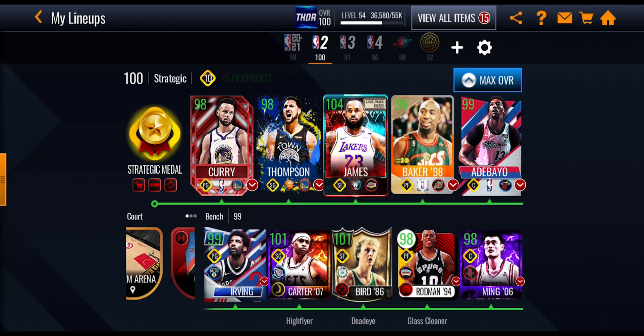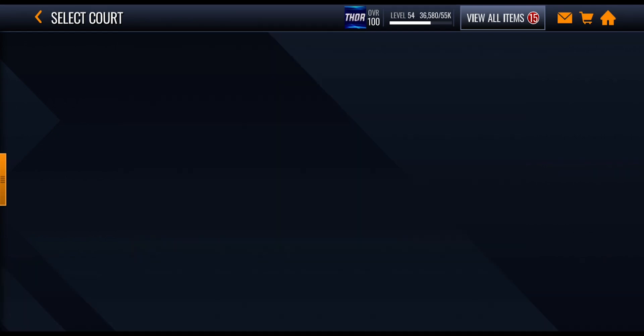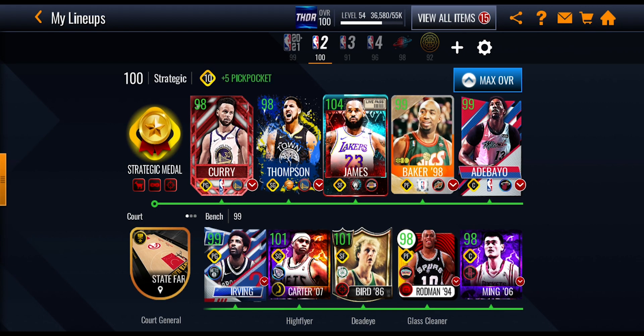Going in to the jerseys and the courts, you can see the courts can give out a boost if you've got a boosted court. I explain how you can get a free boosted court in a previous video. I picked the State Farm Arena and it is giving out a court general boost. It's a gold boost, but most of the boost items do give out elite boosts. Make sure you're getting this court because it's only available for a little bit — it's only out for about a week as of recording, so it could be gone already.